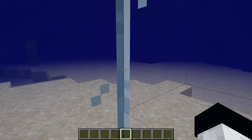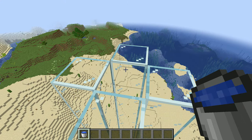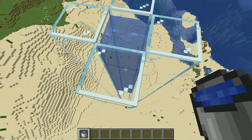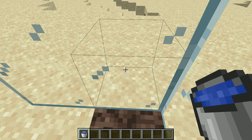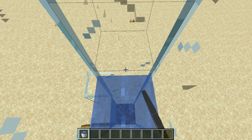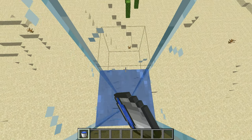If you've built one of these but it's not working, it's probably because you didn't fill the lift up with water source blocks. Placing a water source block at the top will fill the tunnel with water, but the lift won't be functional at all. What you need to do instead is place water source blocks one by one and work your way up to the top, so that each and every block in the lift is a water source block.